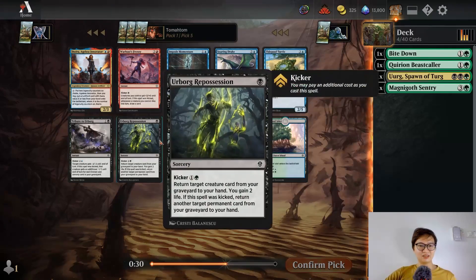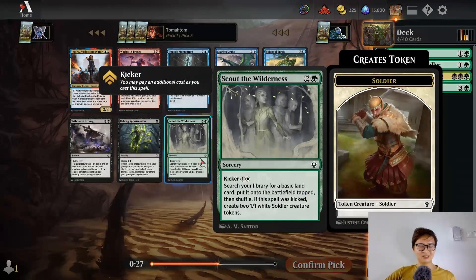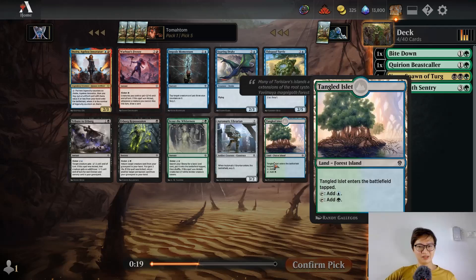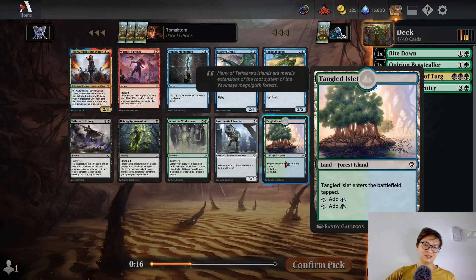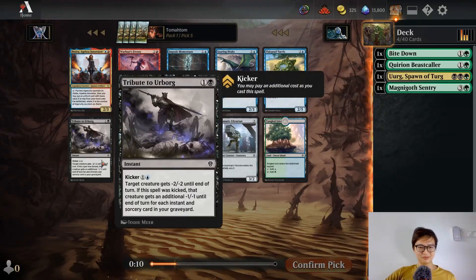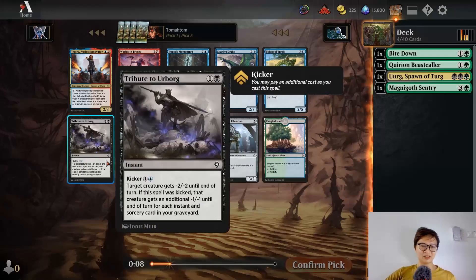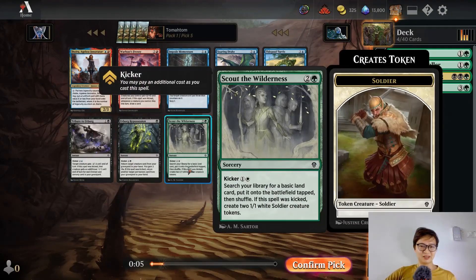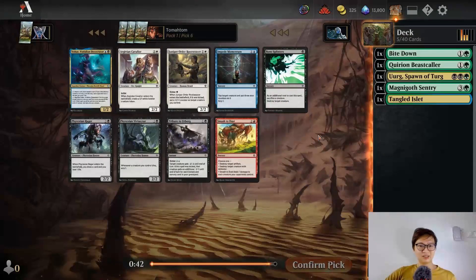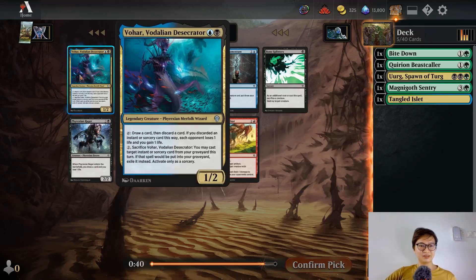I'm not sure how highly I should take all these dual lands. If I pick a dual land, I'm not guaranteed to be in any color. If I pick the black card, I feel pretty committed to black — I'm not going to splash this card. So I think I'm going to pick the tangle land and see what we get from here. No green card in this pack. Void Rend — draw a card, discard a card.